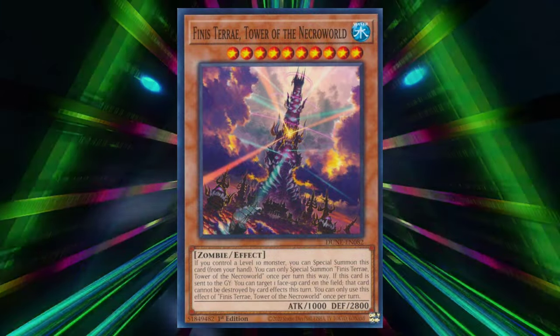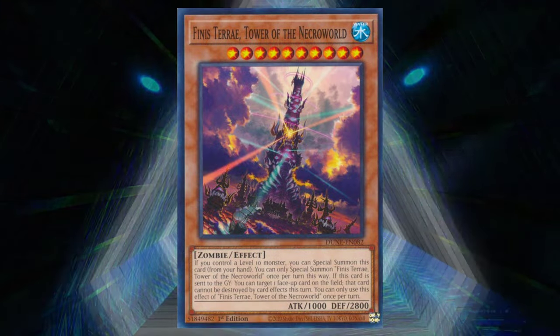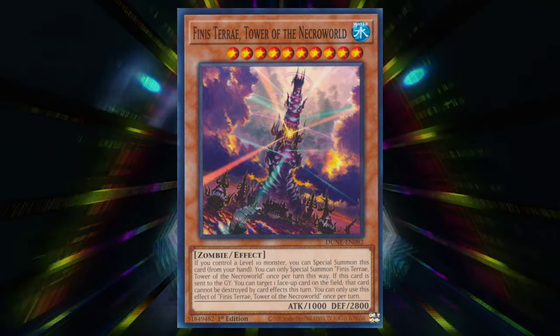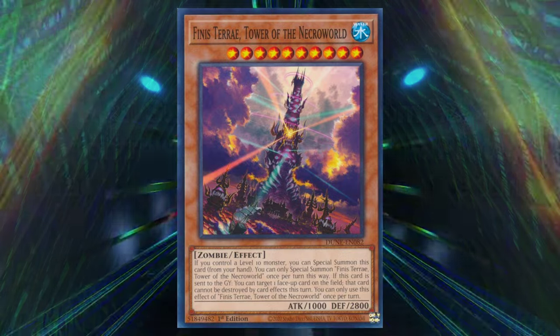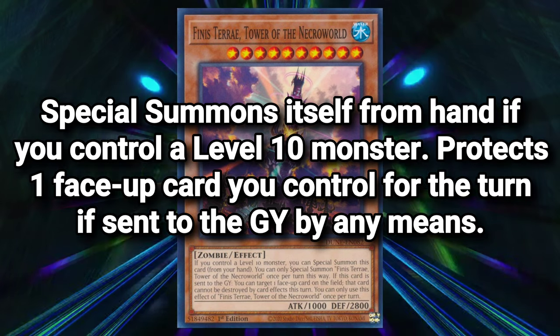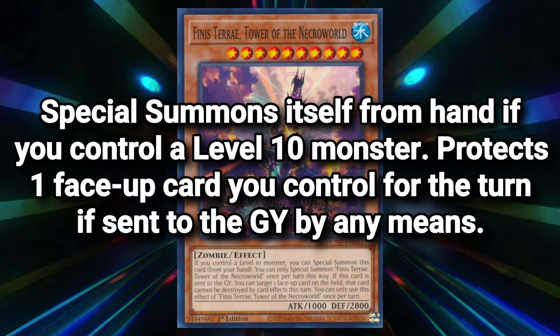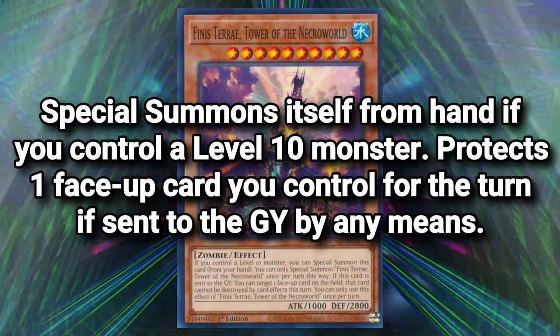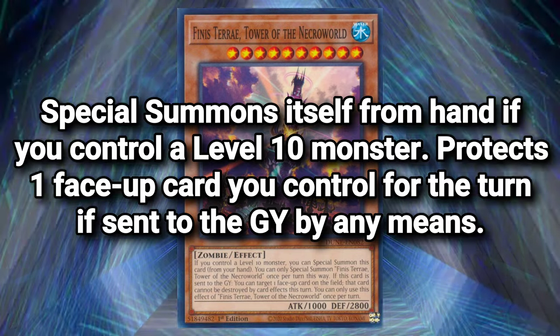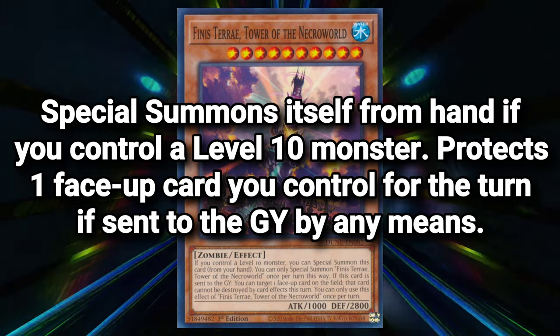The next monster fits better in the wheelhouse of the deck as a level 10 water zombie — which is weird to say out loud. Finis Tere, Tower of the Necroworld, can special summon itself if you control a level 10 monster, and aside from a free body, if it's sent to the graveyard it protects a face-up card you control from card effects for the turn. I just so happen to know a fragile pyramid that needs all the protection it can possibly get.